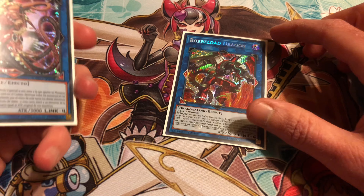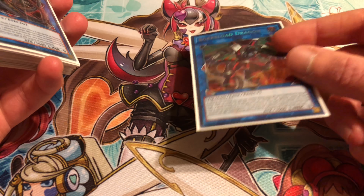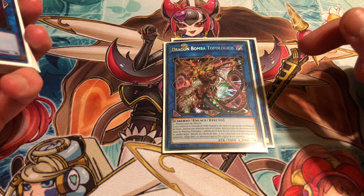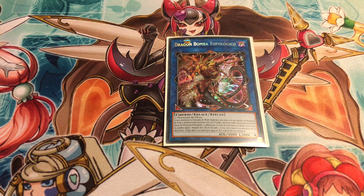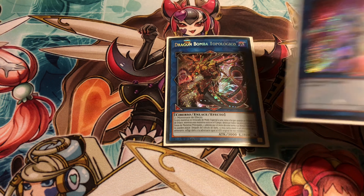On to the extra deck — we have one Brawlload, pretty good card, good beater, can get over a lot of different stuff. Don't have to worry about monster effects targeting him — probably one of the best picks in here. One Topologic Bomber Dragon: it's good because if something is Special Summoned to a Link Pointer, he blows up all monsters in the main monster zones, and then you can attack for the rest of that turn. Also, if he destroys a monster, you can inflict damage equal to its original attack, so it's pretty good as well.